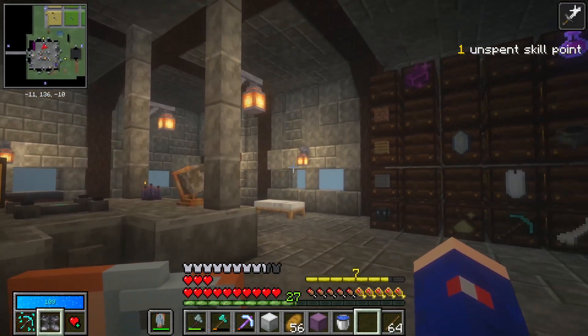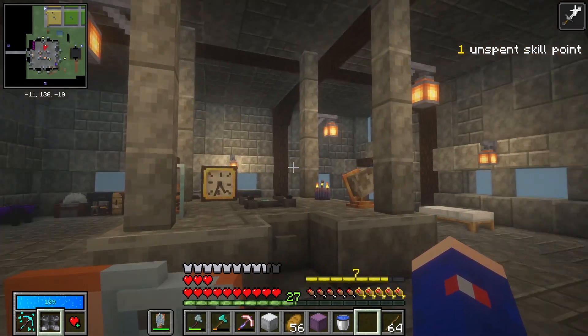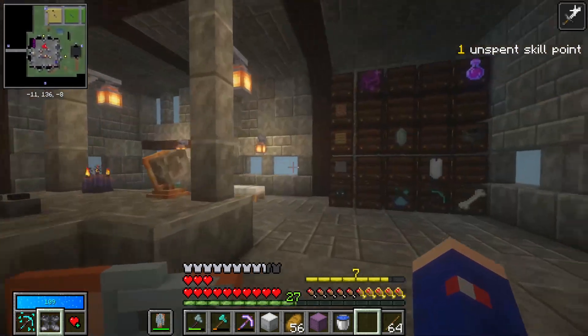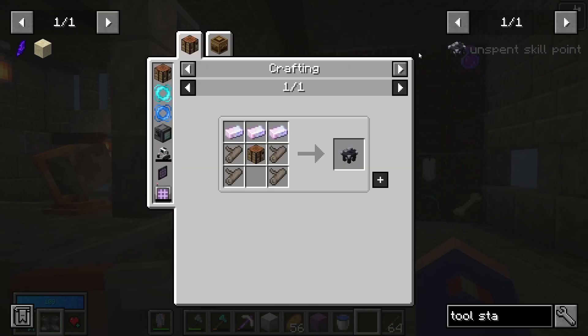What's up everybody, we are back in Vault Hunters. I'm super excited to be playing again. We're in update 7.7, which is a really cool update that added in the tool station — I believe is what it's called. Let's take a look at that.